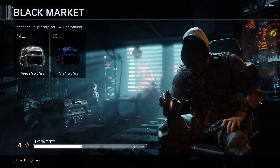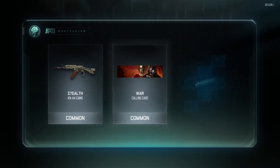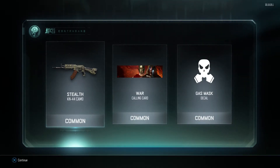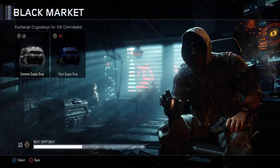Let's jump into our last one right here, then we'll go ahead and show off all the stuff we got — 10 crypto keys. Come on, fingers crossed something good for the last one. That middle one could have been an epic right there — bad luck. So we've got stealth camo for the KN-44, a war calling card that looks pretty cool — like an old school Roman guy — and then the gas mask kill cam, which actually looks really cool.